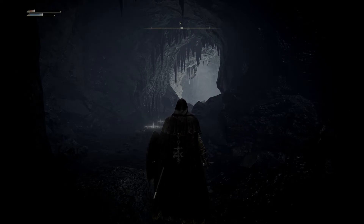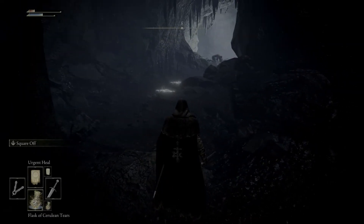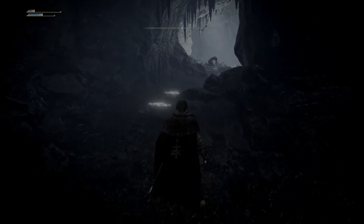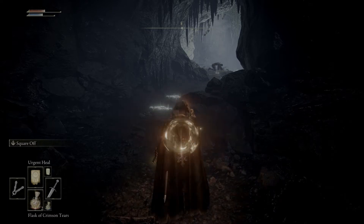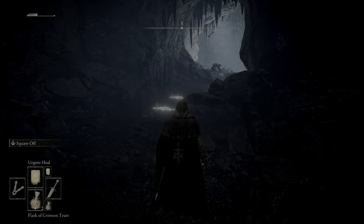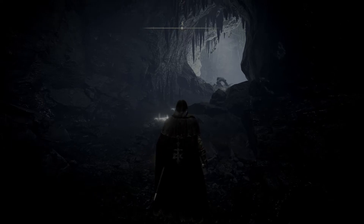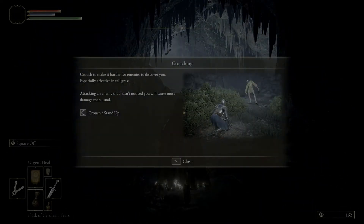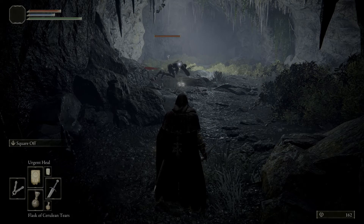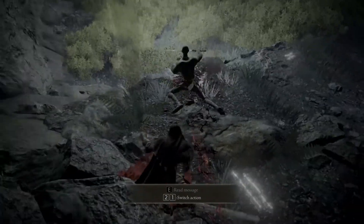My health and FP are a little low. There are two flasks: Crimson is health and Cerulean (the blue one) is your FP. Press F to drink the equipped flask. I can also cast a heal to replenish health using some FP. Then drink the Cerulean flask to replenish mana. The game prompted us to sneak up behind this guy — let's crouch, walk up behind him, and a regular left-click does critical damage when you sneak up on someone.